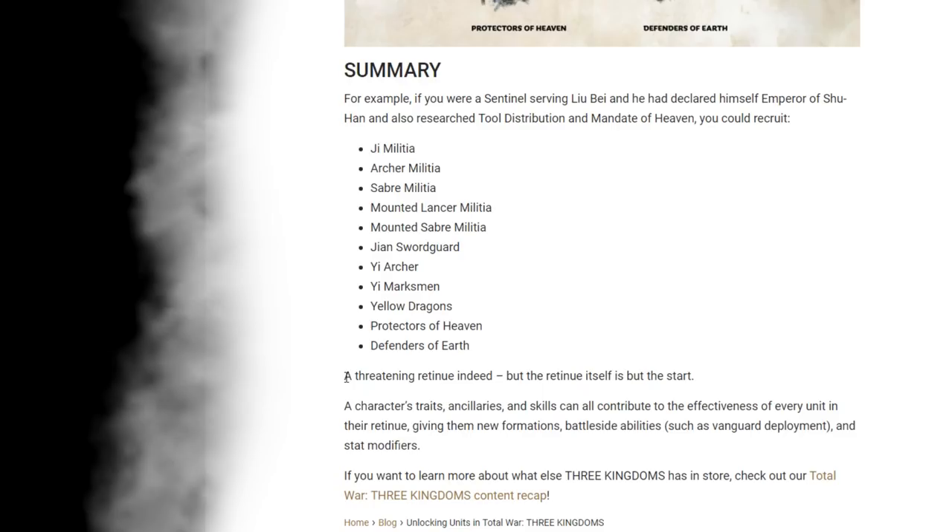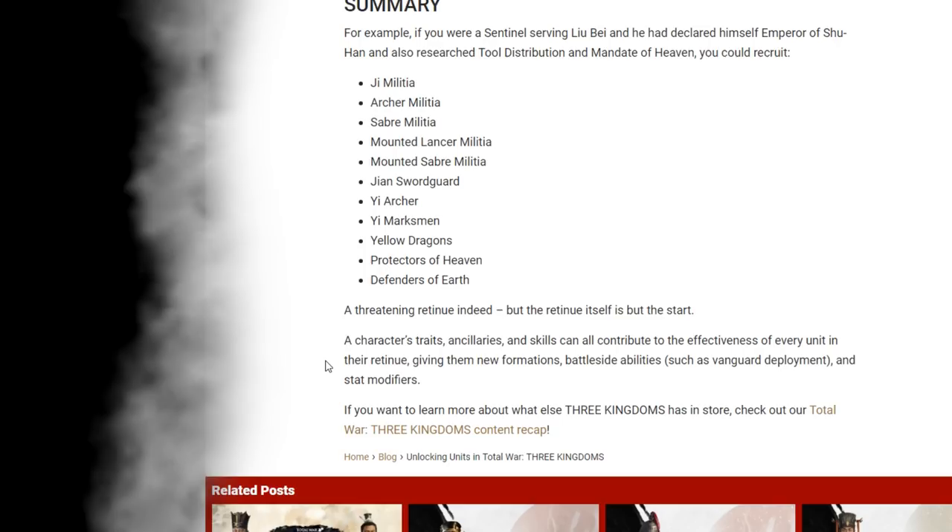A threatening retinue indeed, but the retinue itself is but the start. A character's traits, ancillaries, and skills can all contribute to the effectiveness of every unit in their retinue, giving them new formations, battle-side abilities such as vanguard deployment — called guerrilla deployment in Three Kingdoms — and stat modifiers.